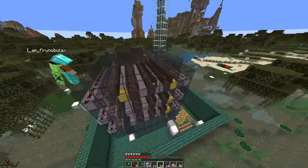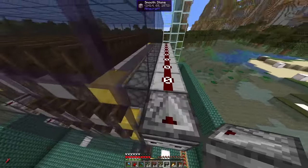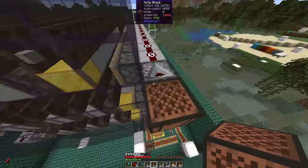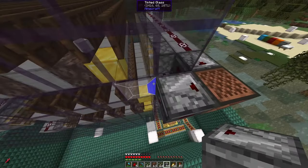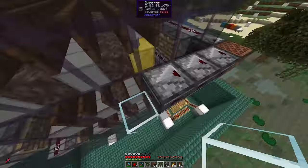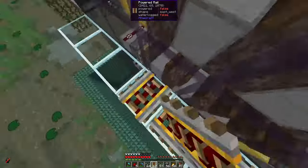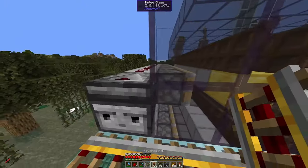Now all we need is the control for the shifting floor. We want a short pulse — like an observer pulse — so that the pistons shift. We have a node block that is updated and then all blocks are moved over. This delay can be created using observers: place three observers, use a rail to transmit the signal, and have another observer going in here. This gives a delay of precisely three redstone ticks, or 0.3 seconds, between the pistons.